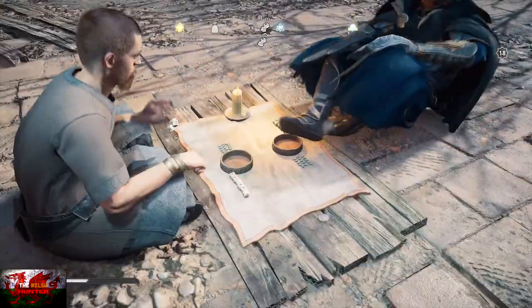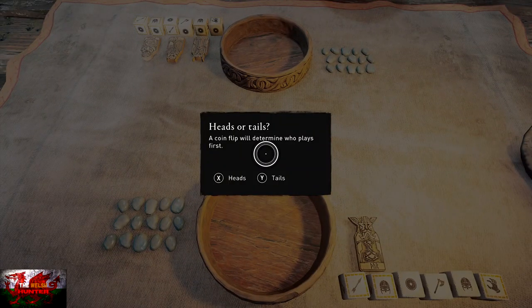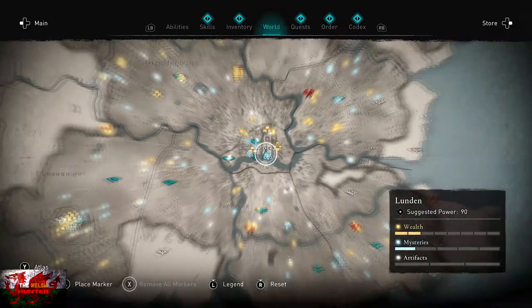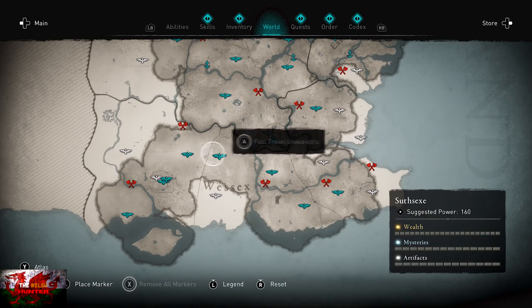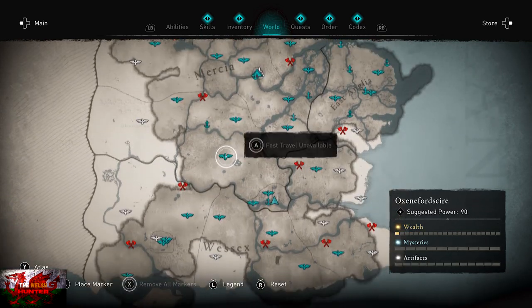Remember, the last time we did this, it used to be: flip the coin and then immediately go into the pause menu. So this is how we did it last time, but now, as you can see, if you try that, fast travel is completely unavailable. So you cannot, whatever you try to do, wherever you try to go, the fast travel is unavailable.